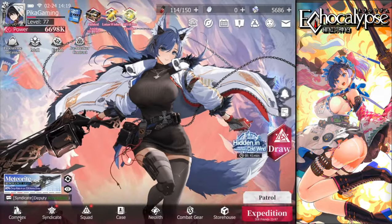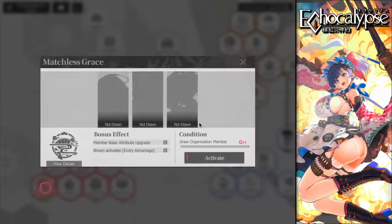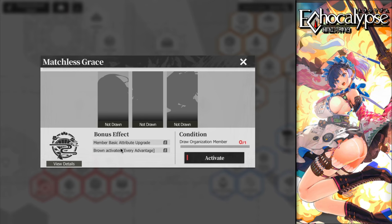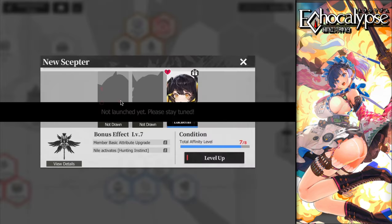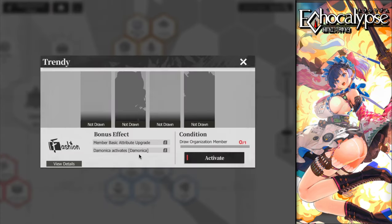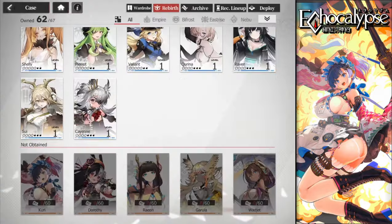In the leisure center you won't find a passive for Curry herself — her entry there actually buffs Brown, who is coming soon to the game. Similarly, Dorothy's leisure center passive is for Dominica, who will come later. So neither Curry nor Dorothy have personal leisure center passives yet.